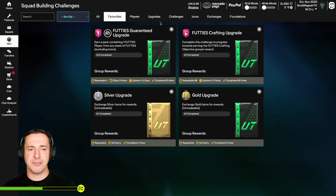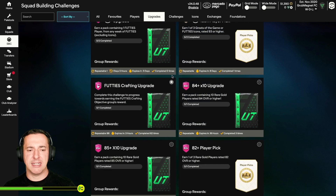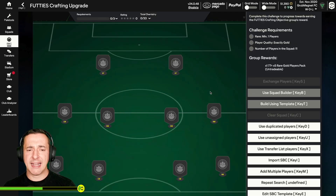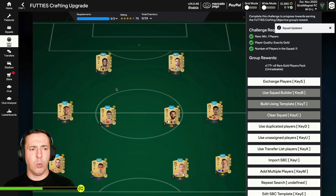So I'm going to show you how this works now. The footie's crafting upgrade would be in the upgrade section normally. The key thing you've got when you add Pale Tools are these extra buttons here, which you won't normally have access to when building squad building challenges in the FUT app. What's really cool — this is not full at the minute. If I hit this button, I am done instantly. Let me clear that and explain what's going on.